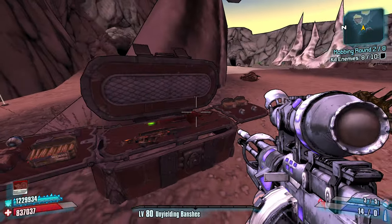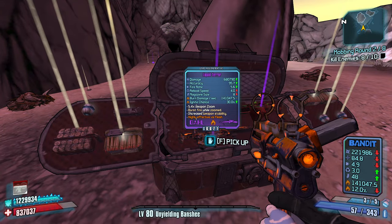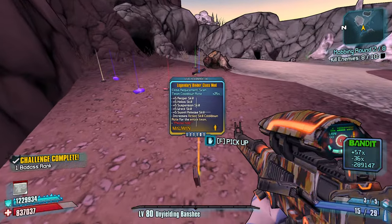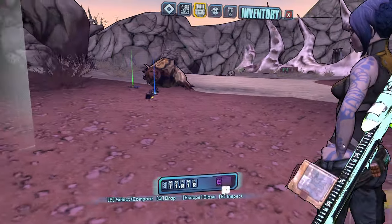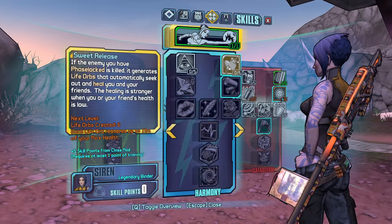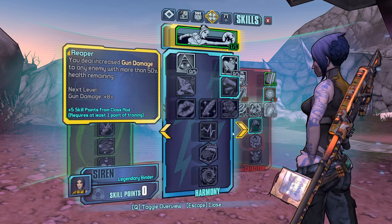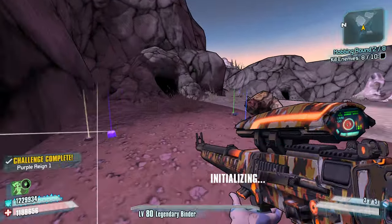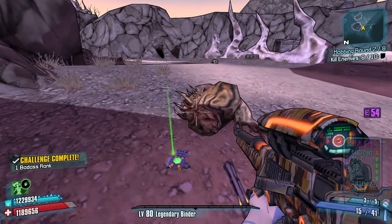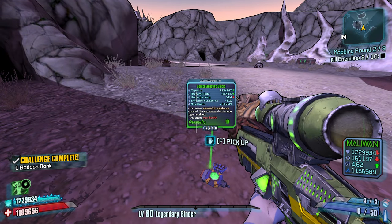I've got nothing against running. Oh, there's a legendary — a legendary Binder class mod! Team cooldown rate. What are the skills? They're all the Phase Lock skills: one, two, three. Reaper's not Phase Lock, so four Phase Lock skills plus Reaper. Let's take this — increases max health and shields for sure.